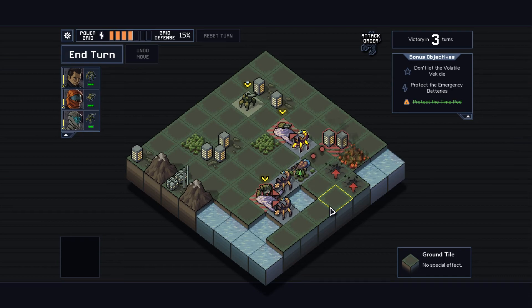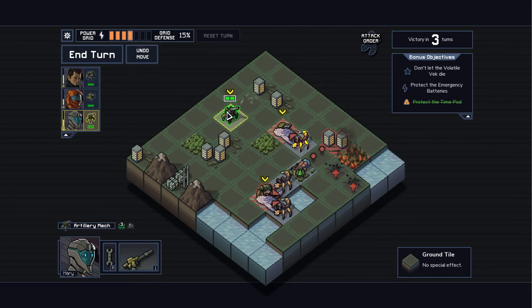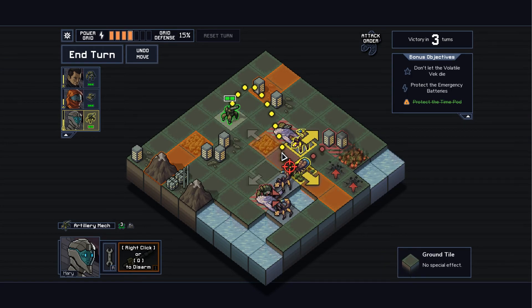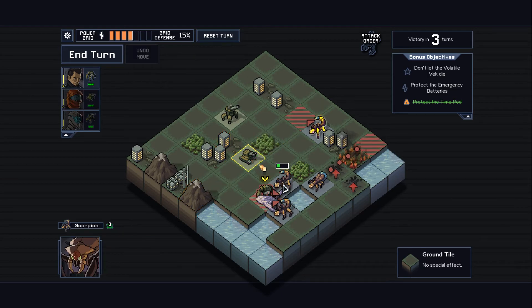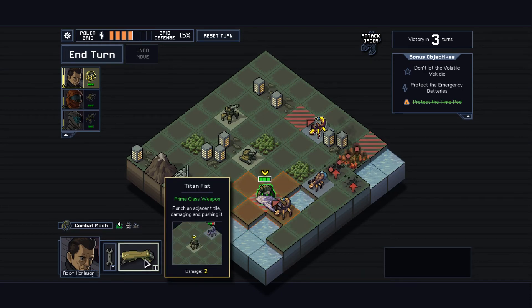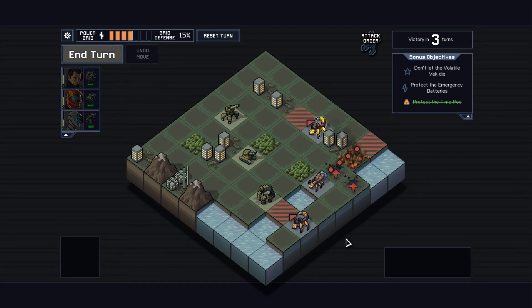First things first — let's try to push away the guy that explodes. I'll move here and push him away. That also pushes this other guy away, which means he won't hit the building, so that's good. Then we'll move here and push this guy into the water — at least that's the idea. I think that still counts. Then all we have to do is punch him and he should go away. I won't be able to kill him this turn, but he won't be able to hit me either.